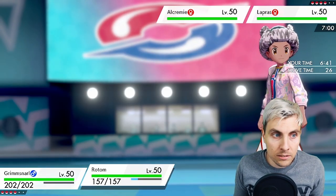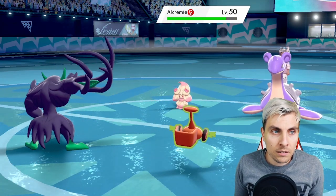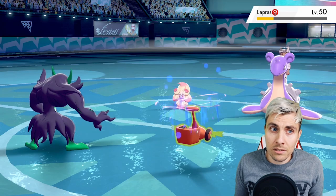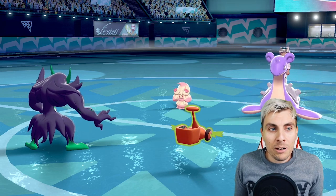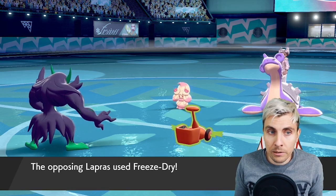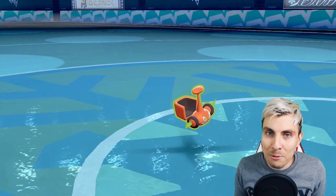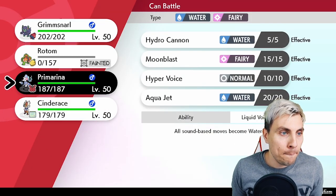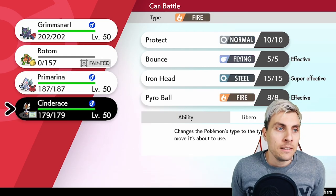I'm going to go for a Leaf Storm — it's our biggest damaging attack. Oh, we're not going to see it — wow, have they just misclicked? Wow, that makes things so much easier! We do get the Special Attack drop, and the Weakness Policy procs. Alcremie does flinch — the Freeze-Dry could come out and probably pick up the knockout anyway. Wait — not after the Weakness Policy. Okay, do we bring in Cinderace or Primarina?